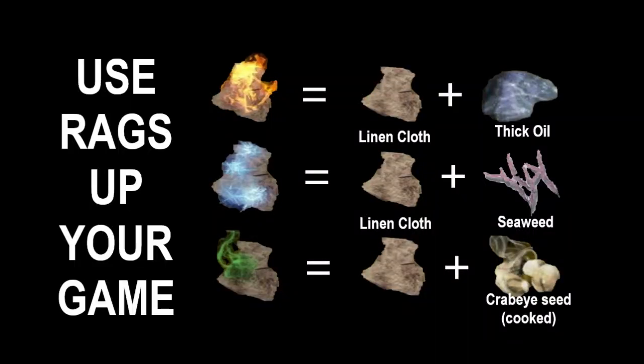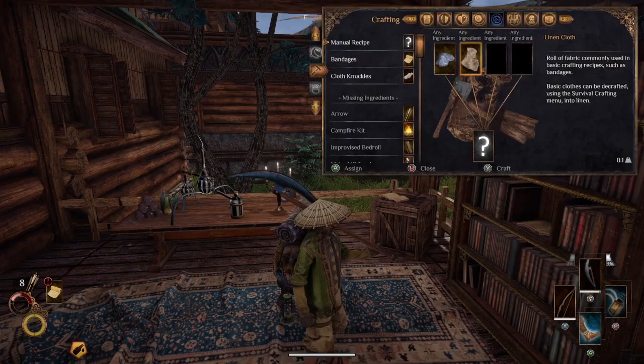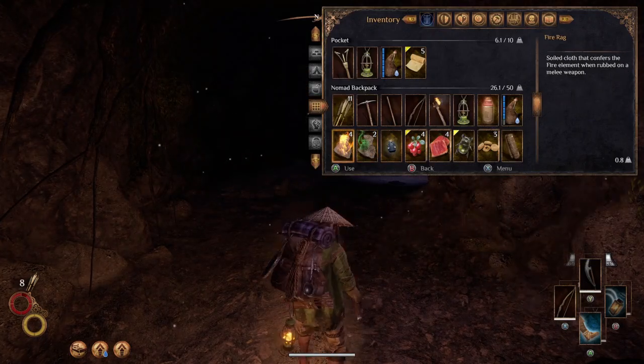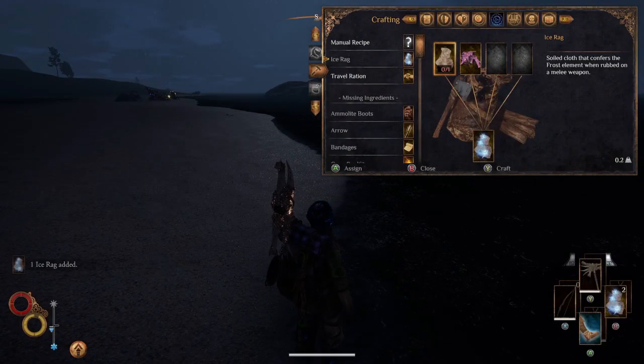There we have it — if you followed all my tips you should have somewhere to rest your head, a great weapon, and some silver in your pocket. Before you head out though, just one last thing that will really change your game: rags. If you haven't made a rag yet I'll be surprised, but if you want to know how to make them, I'll leave that at the end in my outro. Good luck!